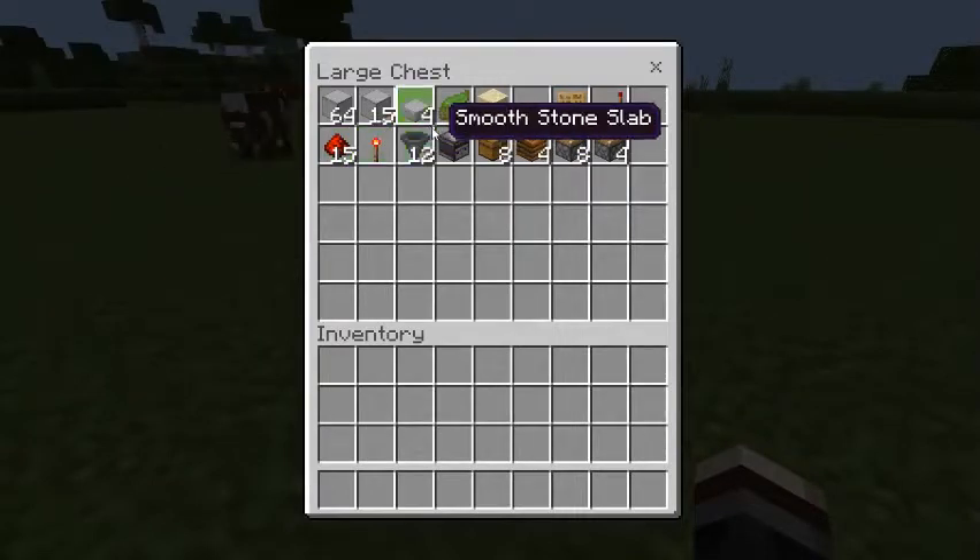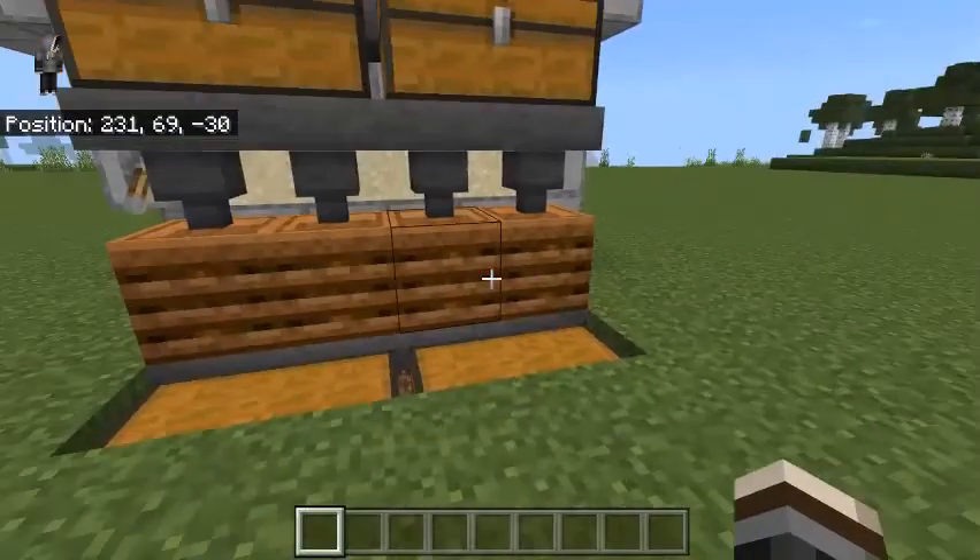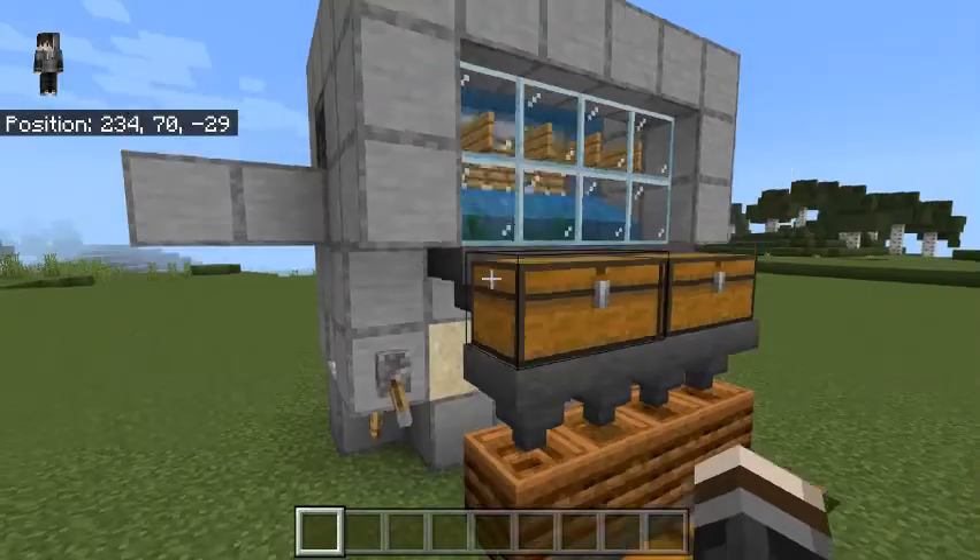You'll also need one redstone torch, 12 hoppers, one observer, eight chests, four composters, eight sticky pistons, and four normal pistons.